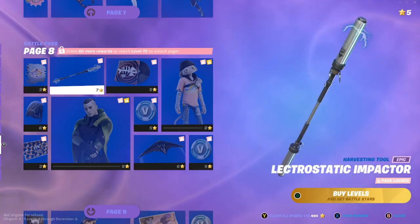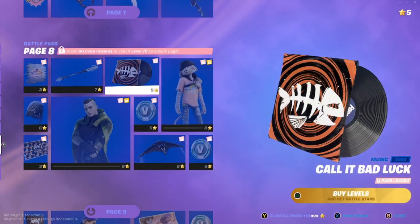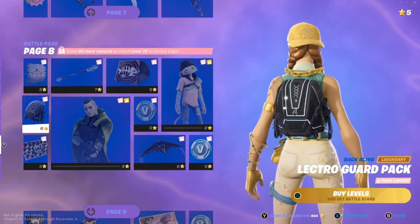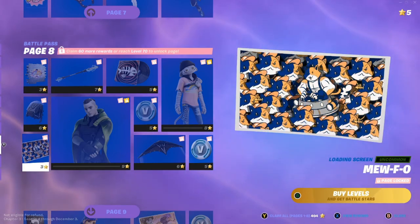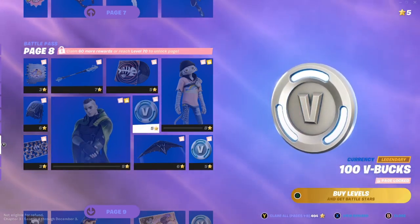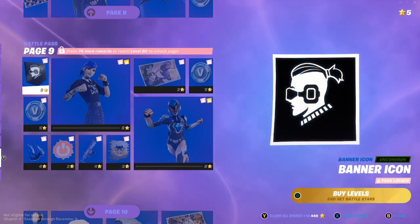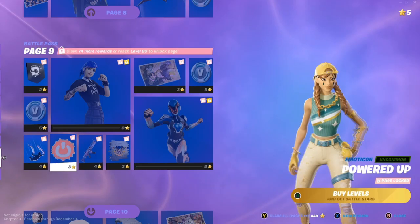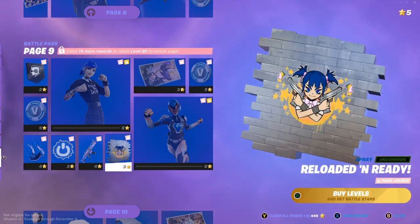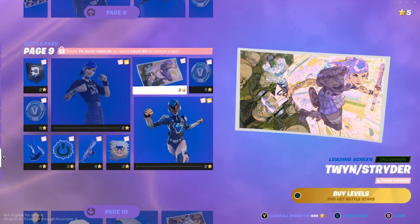If you guys like any of these cosmetics from the battle pass, let me know in the comments. We have Meow Wow Wow, the Electrostatic Impactor pickaxe — that's a tongue twister — the Call It Bad Luck music pack, Meow Skulls Cloud Nine, V-Bucks, Electro Guard pack, and the Meow Fo loading screen. We also got Twin, which apparently has multiple styles for both male and female characters, plus 100 V-Bucks, Poly Synth Kite, portal particles, Powered Up modicon, and the Letro Tech anime wrap.